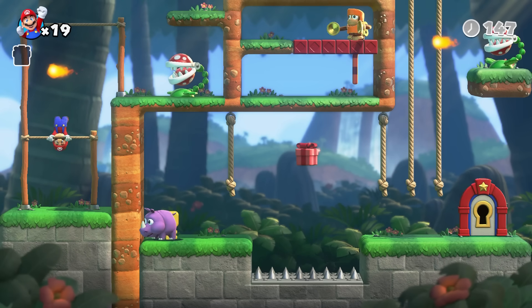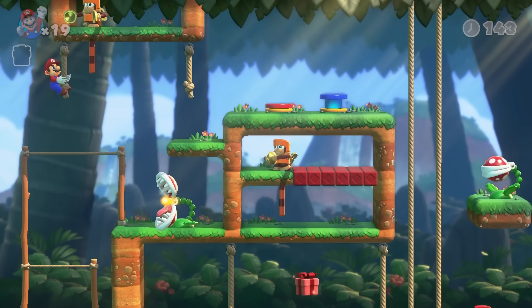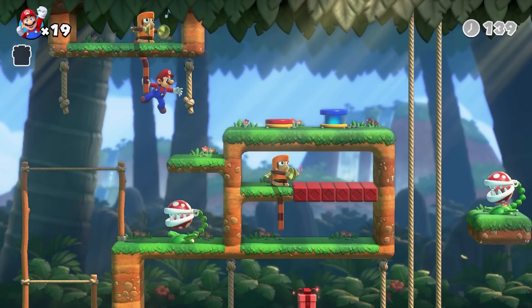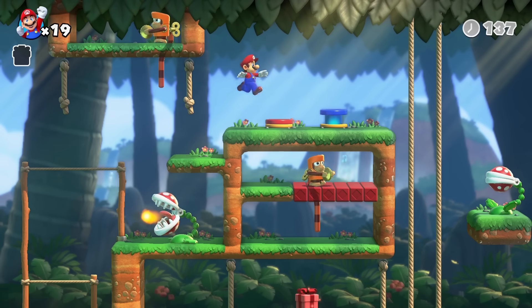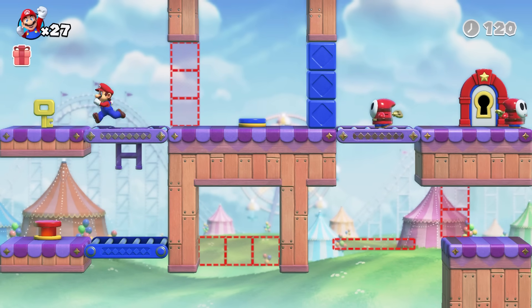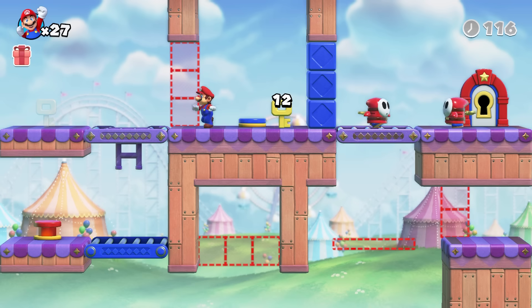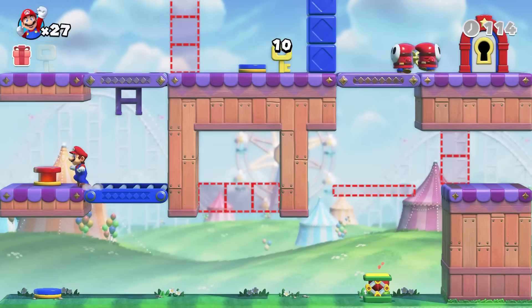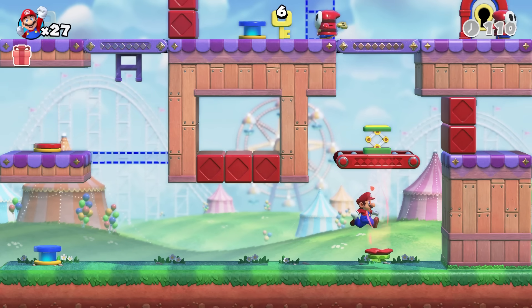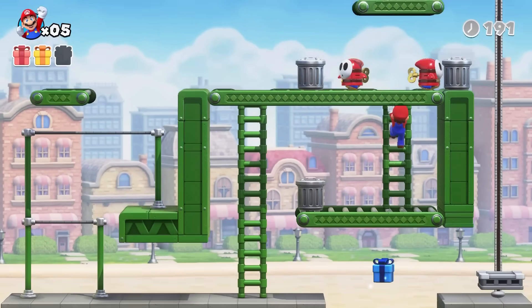Mario's nimble acrobatics feel natural and intuitive almost immediately. This isn't quite as smooth as a traditional Mario platformer, since it's built to facilitate complex puzzles that often involve picking up and moving platforming elements or enemies, but it's a very well-made middle ground. Sometimes a puzzle solution will require some quick platforming precision, especially when you need to drop a key, starting a timer for when it will disappear, and then traverse the stage to get back to it. More often though, simply knowing the solution is enough and it doesn't ask for quick reflexes.